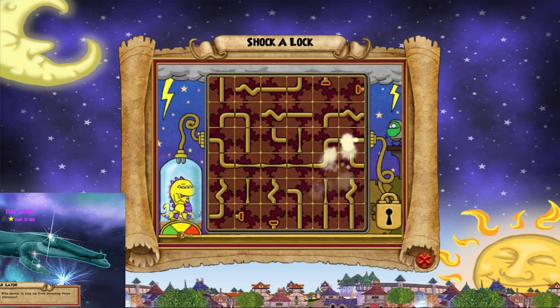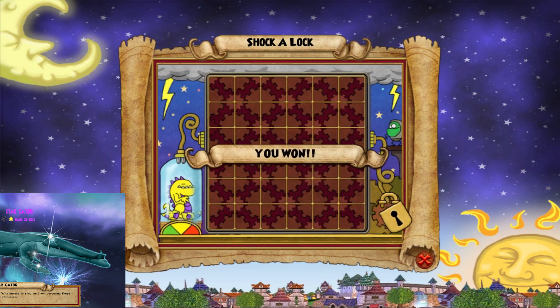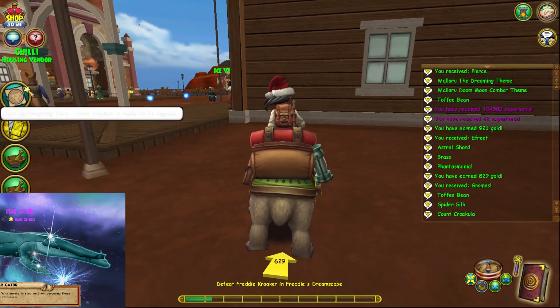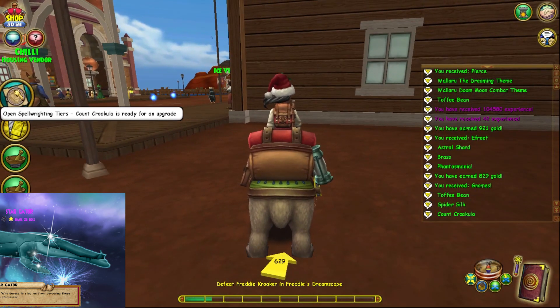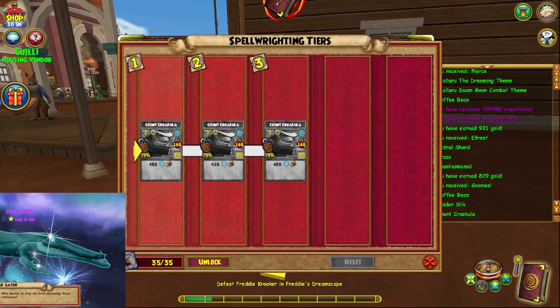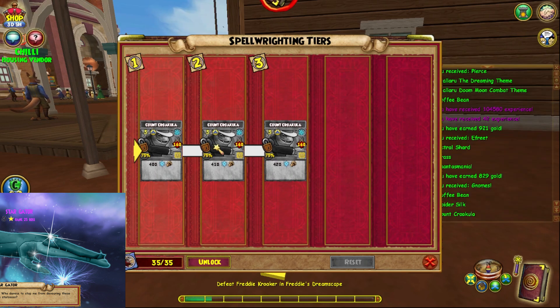Come on, give me the spellaments that I need to unlock another spell! Of course it happened because I walked away from the computer for one second while it ended. Count Crocula — I don't know why they named it that, but that's okay. Got the last ones we needed to unlock this spell!